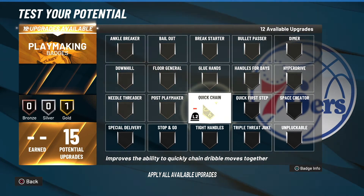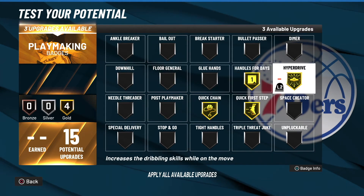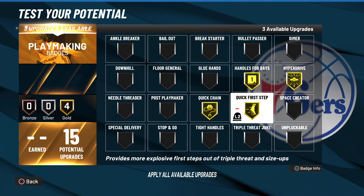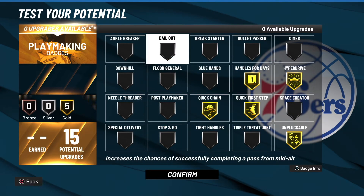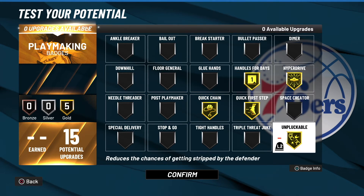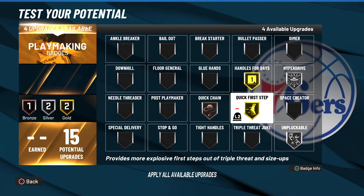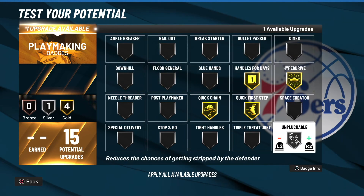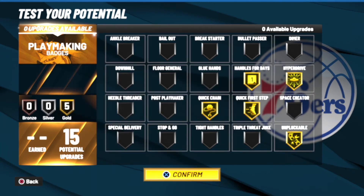For playmaking, let's do it a little different this time. You want Handles for Days - all four of these are very important, this is what you want to do. You don't have Bailout and you don't have Bullet Passer, but if you do want those, drop one to silver and you could get Bullet Passer on gold. Most people don't care about that though, so this setup will be perfect.